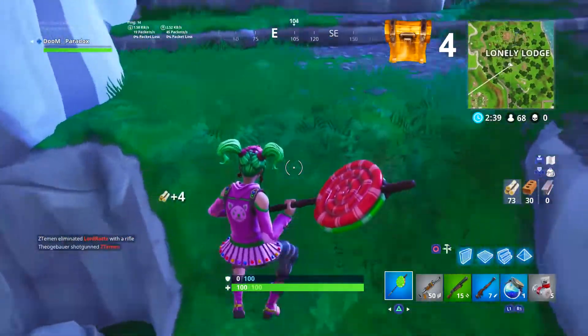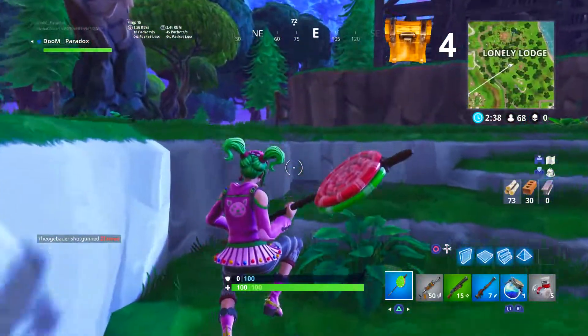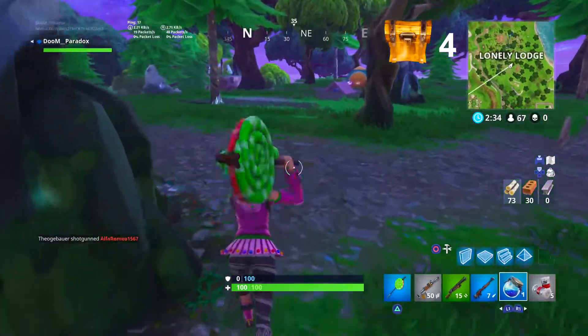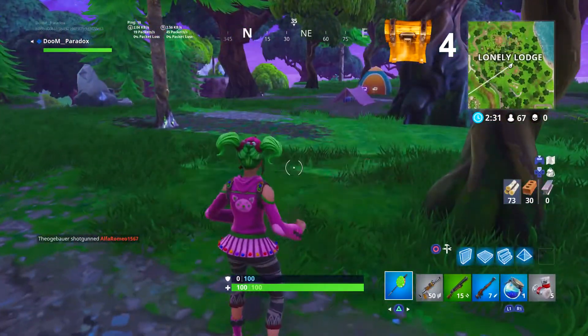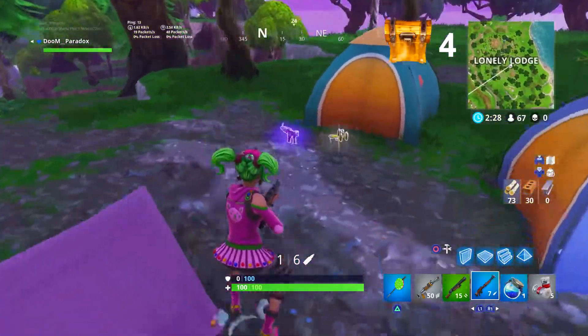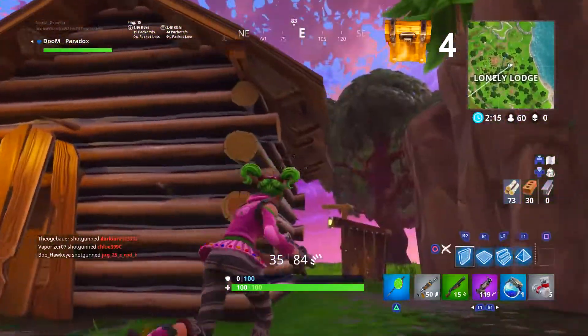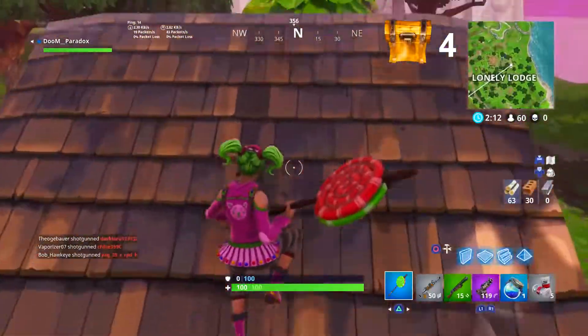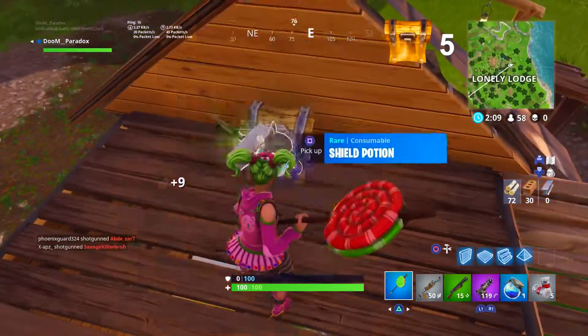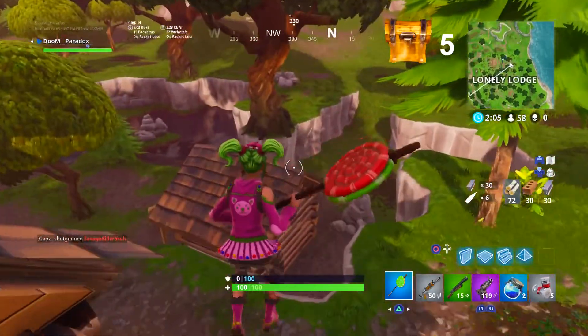The fifth spot is a little bit of a run, so we'll speed through it. We're at the fifth spot now — go to this little house, break that, and there's the fifth chest you can get. Let me know in the comments how many chests you find in the game.